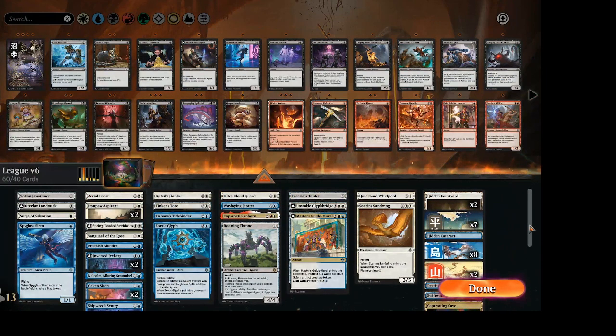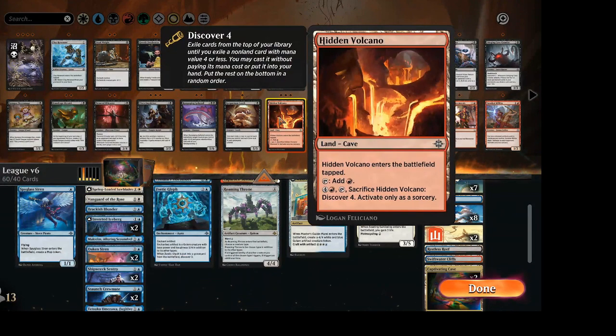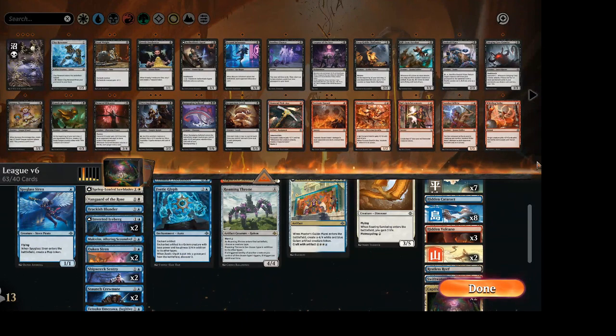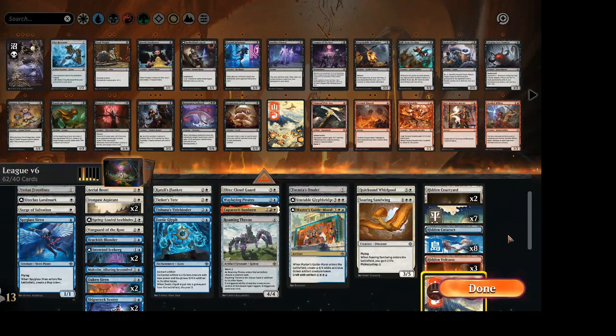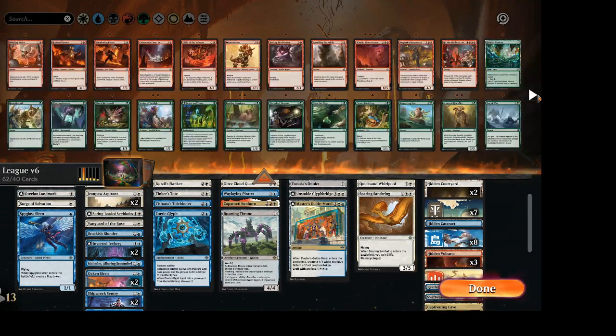Jordan is one of those players that whenever I get paired up against him on the bot, I think: I need to play absolutely perfect this game because he's not making a mistake. You've got to sit up when you're playing him — it's getting serious. Any one small mistake I make could be just enough for him to take the advantage away.